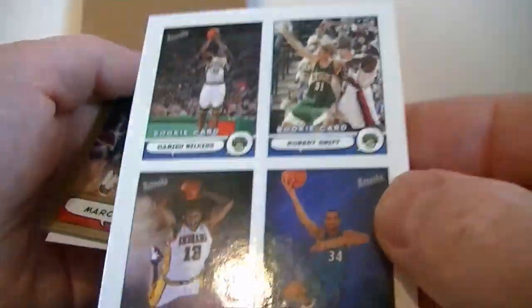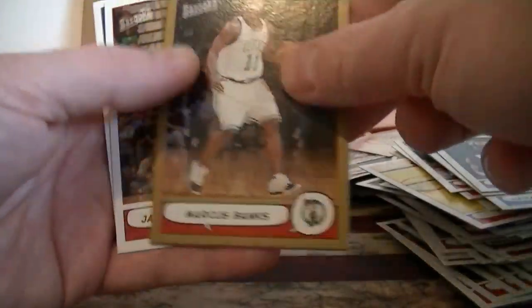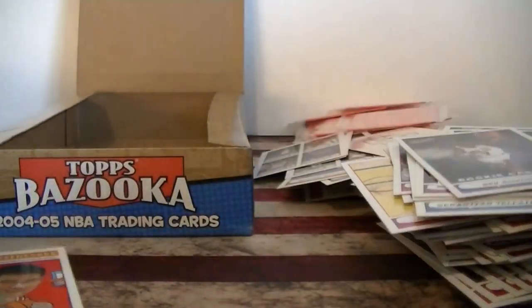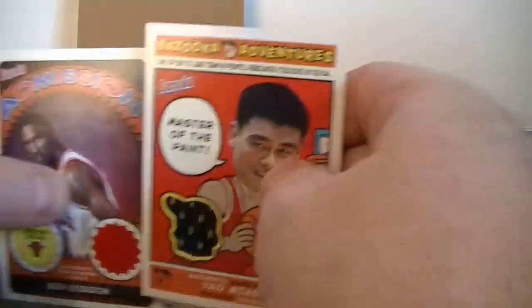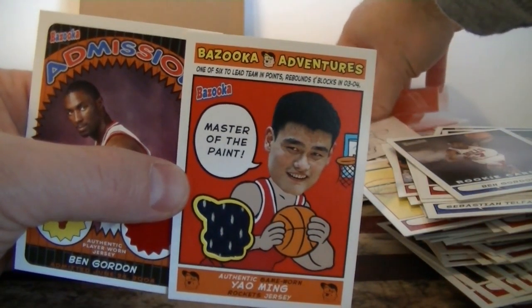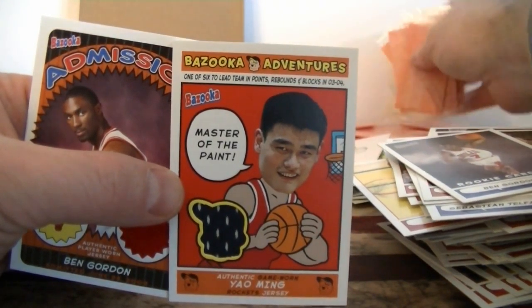Nash. We got more stickers. Swift, Harrison — not too much on that one. Crawford and Ben Gordon rookie card. All right, look — I got tons of cards, tons of parallels, tons of minis. There's the two hits. What do you guys think about this? It'd be cool, of course, but Topps can't make it anymore — so I guess we can't see it anymore.